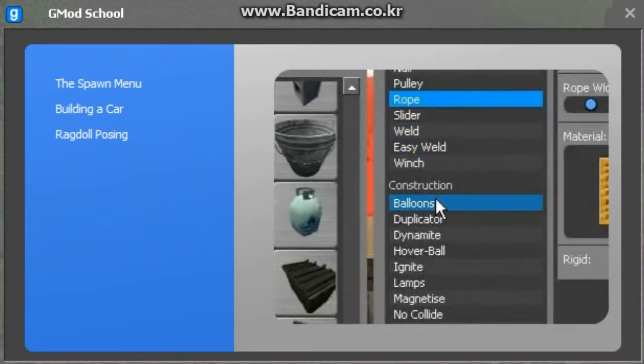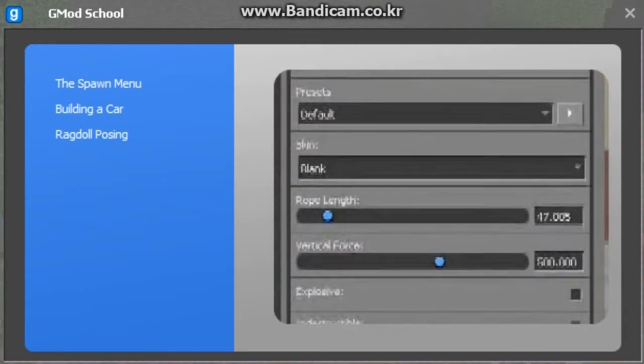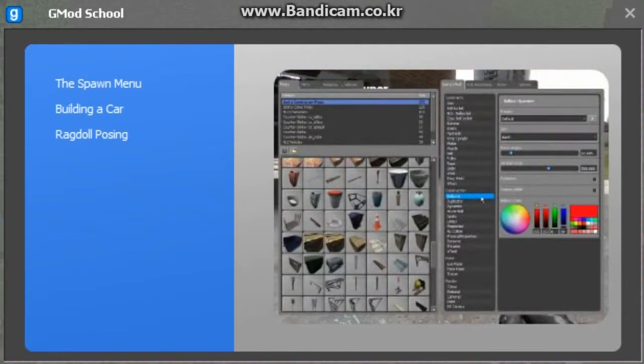Select a tool by clicking on its name. The panel on the right is the context menu — it allows you to configure the tool you have selected. You will be holding the tool when you close the spawn menu.